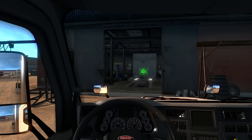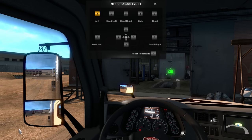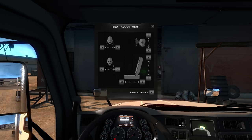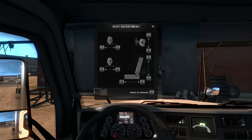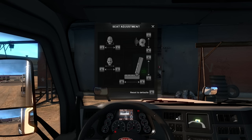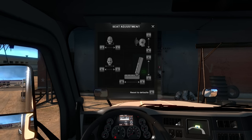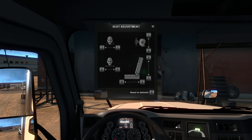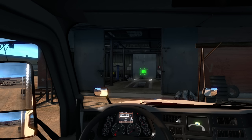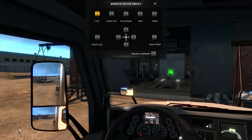Since we're in our truck, the first thing I want to do is get everything set up — get the seating position correct. I didn't bother doing this in the rented trucks because, well, they're not really yours, so what's the point? It's just not going to stay. I like to sit pretty high up, maybe not all the way — right about there. Sit a little bit back. And then we can check out our mirrors real quick. I want to bring the front mirrors out a little bit.